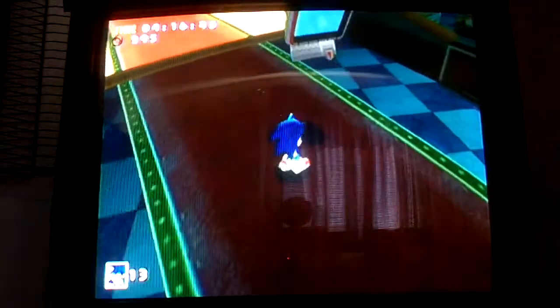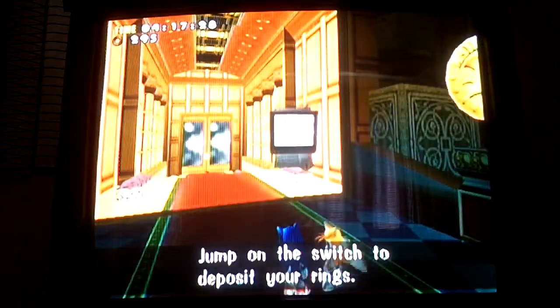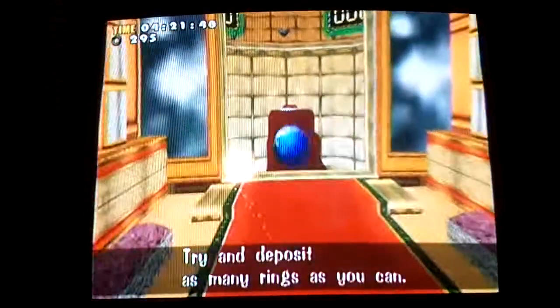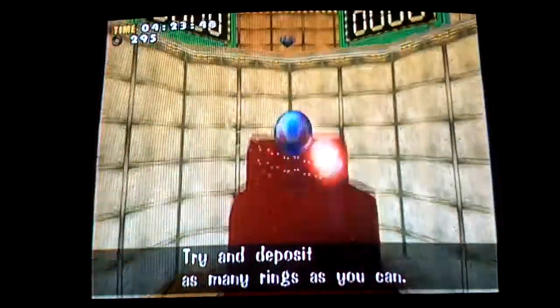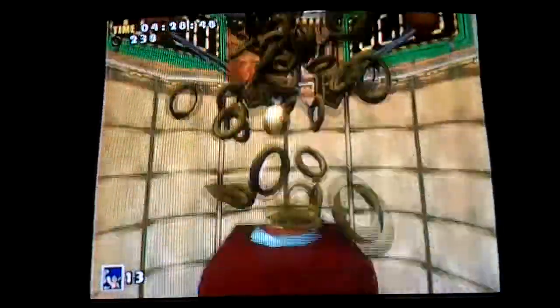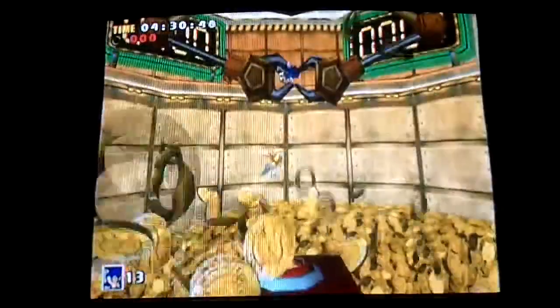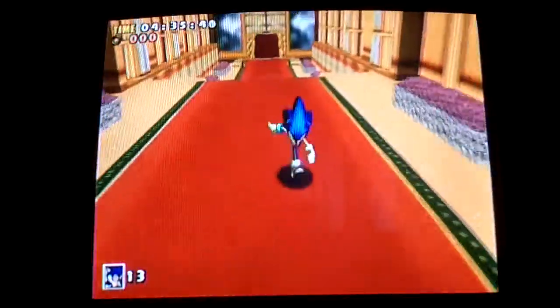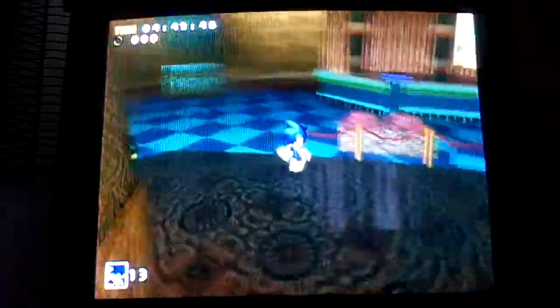If you fall and return to the hall, you land in front of the Vault area. Jump on the switch to deposit your rings — try and deposit as many rings as you can. As you can see, your Chaos Emerald is right there, and their idea of depositing rings is shaking them out of you. You need to get 400 rings in order to get to that emerald.